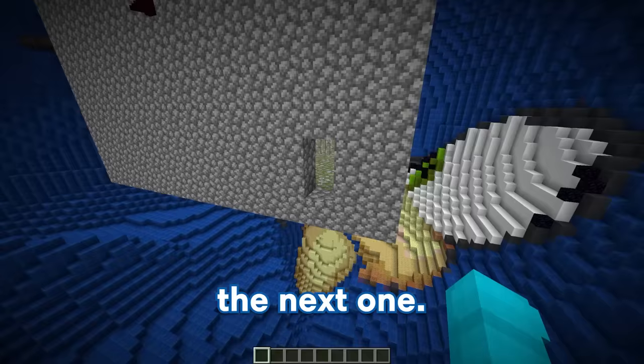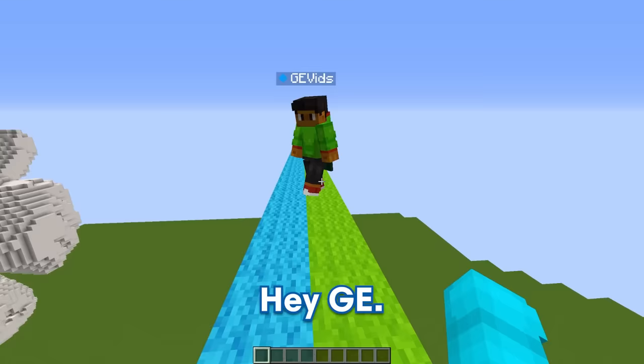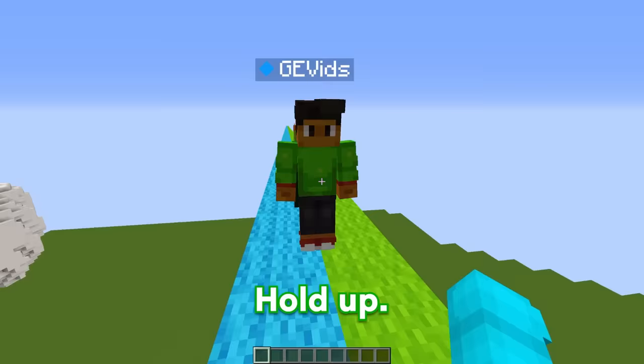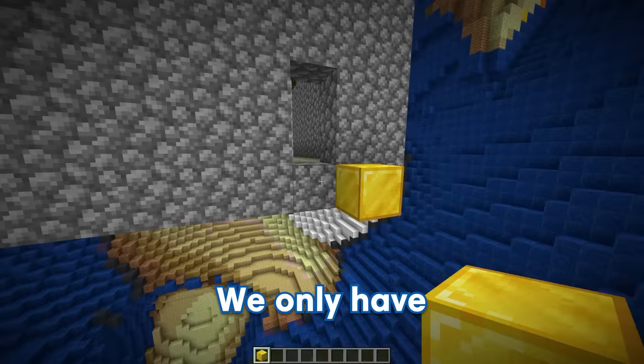Before I build the next room, I'm gonna meet up with GE and check how much time we have left. GE, come to the top of the wall. Hey Bubbles, I was wondering — how much time do we have left to build this? Let me check my clock — we only have 5 minutes to build. Five minutes? We only have 5 minutes left, so let's quickly build this next obstacle.